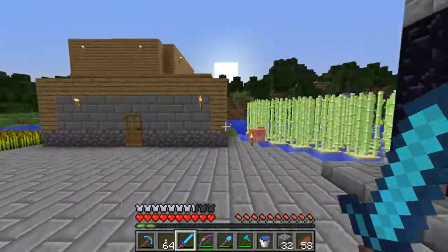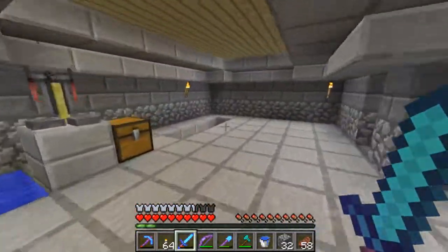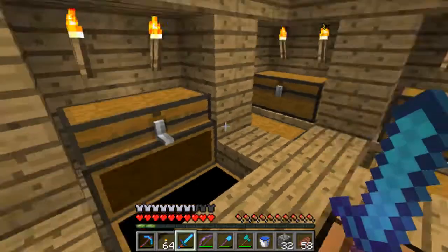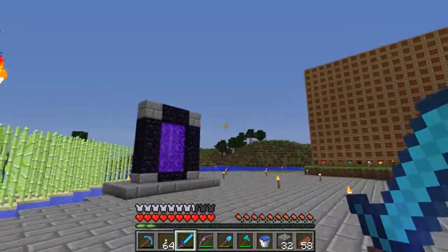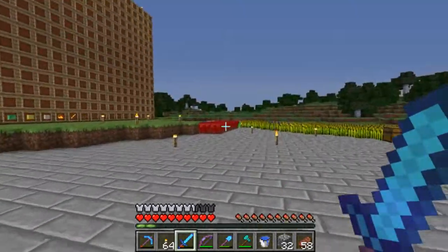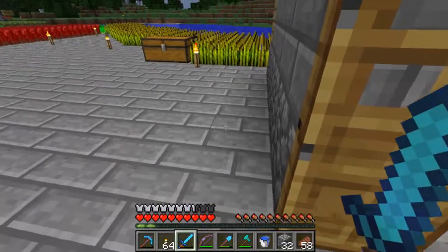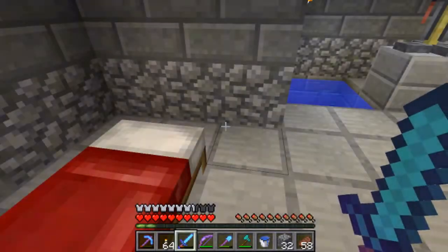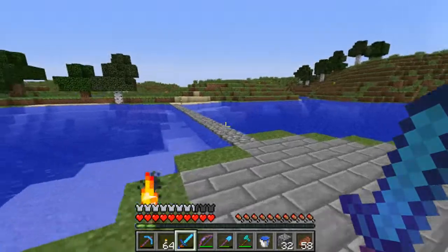We're going to go look for some sheep and shear them to get some wool, because I killed my sheep not knowing I would need them in my first episode. So there's some shears — all nice and organized, right where they are. I did not like that whole disorganized thing. I hate having to look around in my inventory for things. We're just going to wait for the sun to set here.